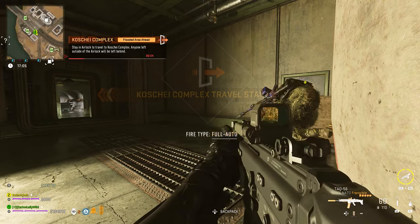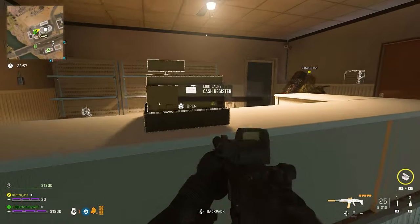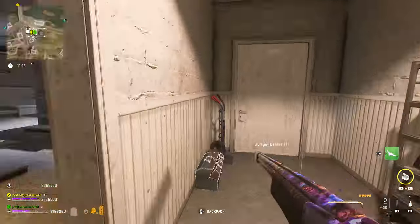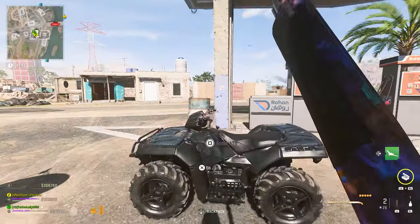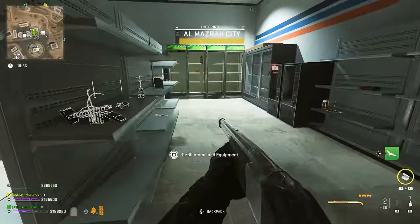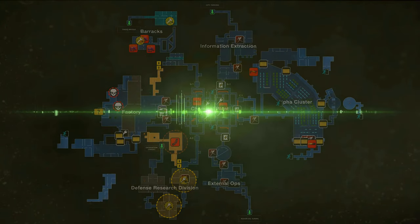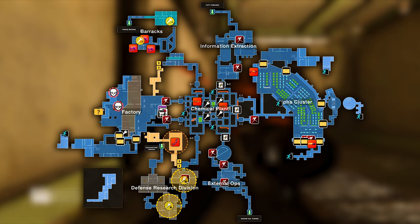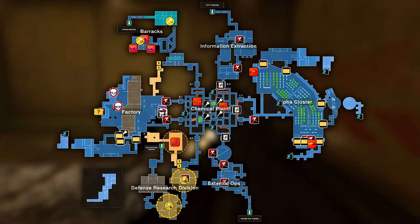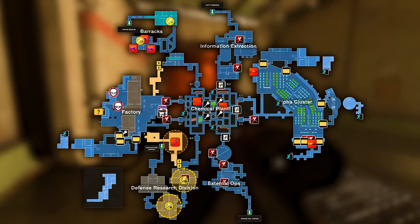Step one is going to be accessing the Koshi complex from Almazra. Always enter the Koshi complex from underneath the Turok bridge. There's a gas station right outside — make sure you loot it to try and find a set of jumper cables and a car battery. You'll need these inside the Koshi complex. If you don't find them at that gas station, you can loot any other gas station around the map. The Koshi complex is a maze and there is a lot to it with no navigational tools. On screen, you're going to see a giant map layout of the Koshi complex. You'll start in the barracks, where you'll look for your first few parts needed for the Serpentine camo grind.